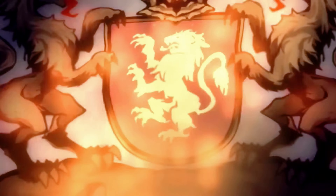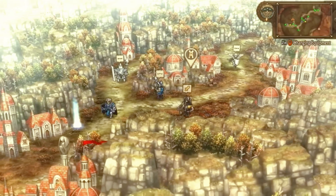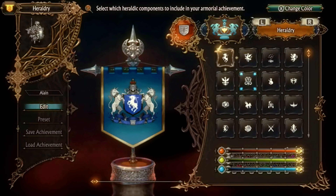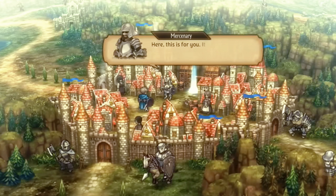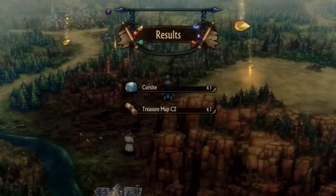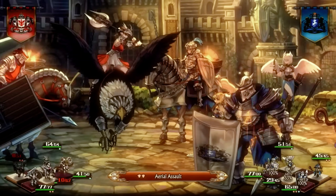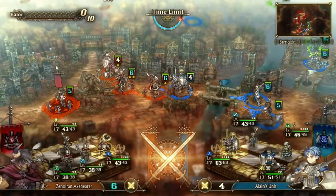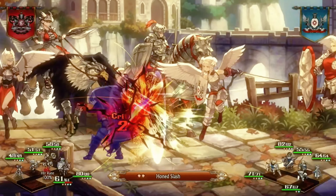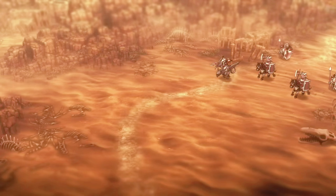Unicorn Overlord introduces innovative gameplay mechanics that set it apart from both traditional Vanillaware titles and other games on the Switch platform. Players control the Unicorn Overlord, a mythical creature with the power to bend the elements, summon otherworldly beings, and transform the environment. The game cleverly combines action RPG elements with strategy and puzzle solving, requiring players to use both brawn and brain to advance. The combat system is fluid and engaging, with a variety of magical abilities at the player's disposal that can be upgraded and customized throughout the game.